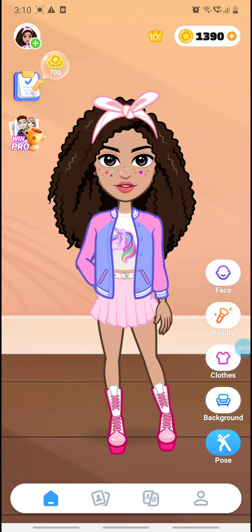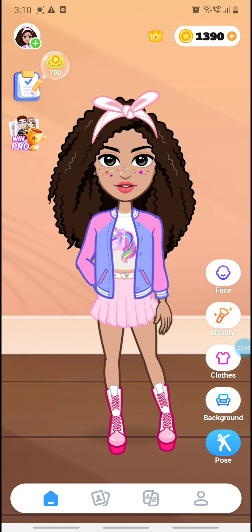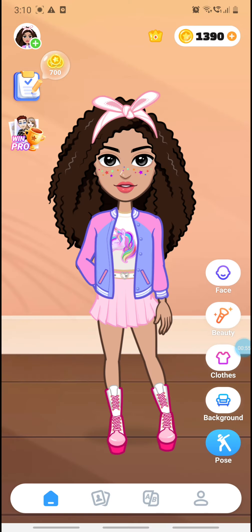This is my avatar — it looks exactly like me because I chose facial recognition. When you install this app and open it for the first time, it gives you two options: facial recognition or custom your own avatar. I chose facial recognition and it came up like this, but the clothing was just a plain white t-shirt, jeans, and normal white sneakers.